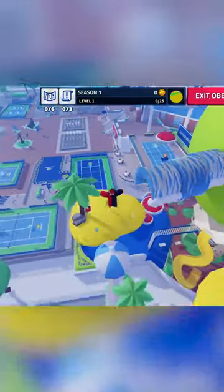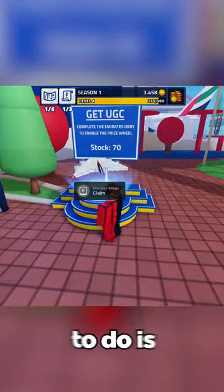Jump, jump, jump. Once you complete the obby, all you have to do is spin this lucky wheel and cross your fingers for the Emirates Wings.